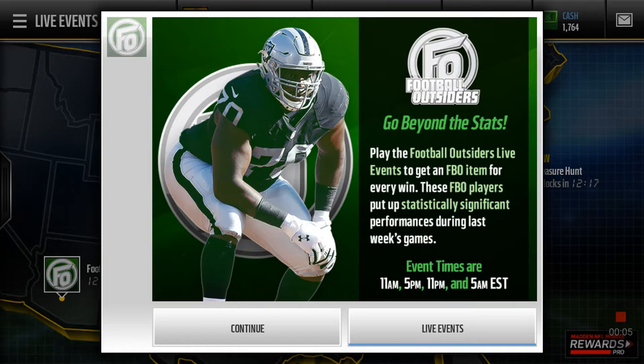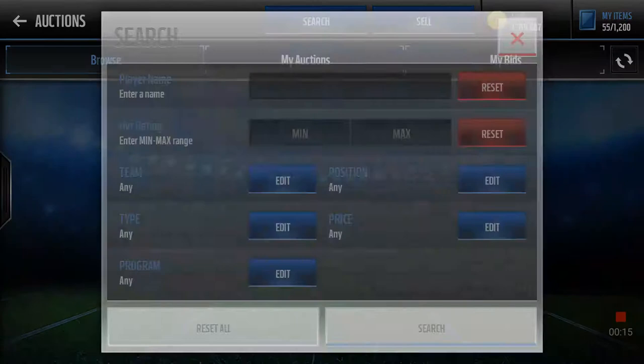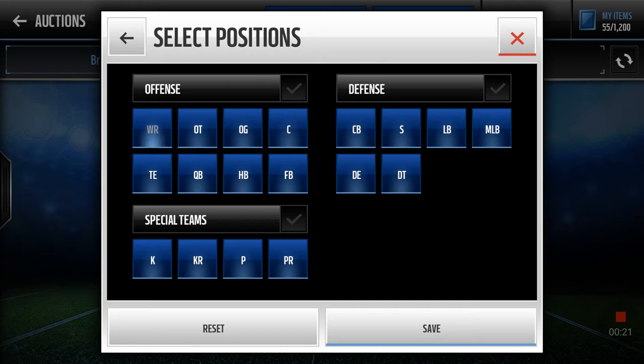Hey guys, Army of One here. Today we got new Football Outsiders because it's Friday. We've got no offensive guard so we're going to continue into here and go straight to see what these players are looking like. I'm going to filter these guys out for you. Let's go Football Outsiders — we can go by positions. All right, wide receiver.